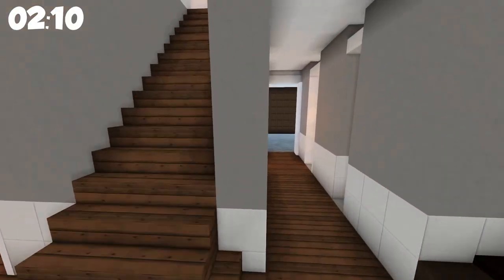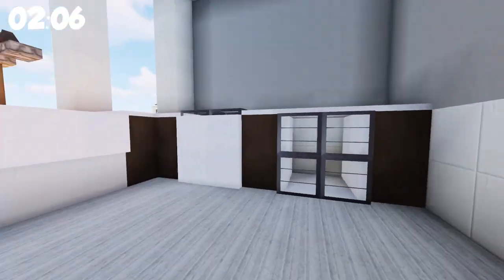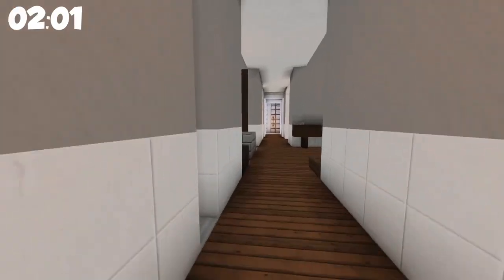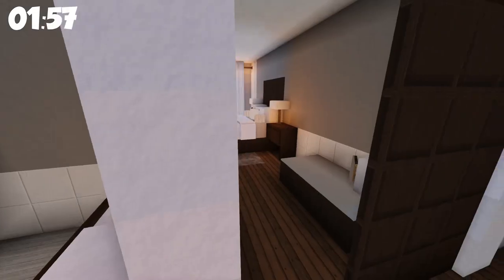We're going to go down the hall — there's a bathroom. Here's a laundry room, a downstairs laundry room, and like a linen closet. And then over at this end we see a bathroom.